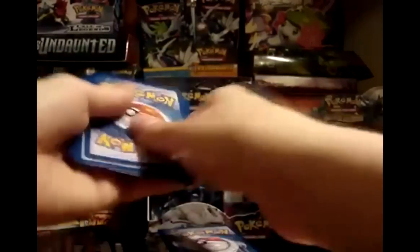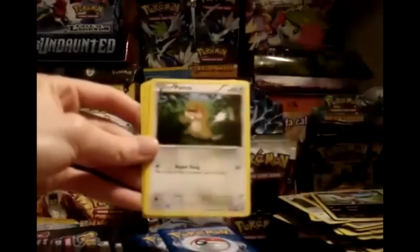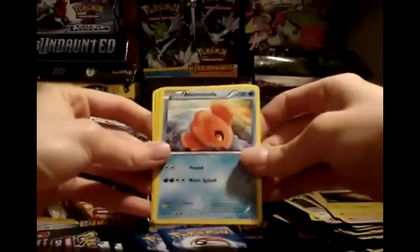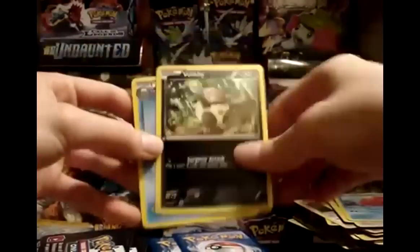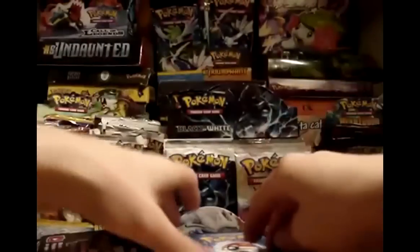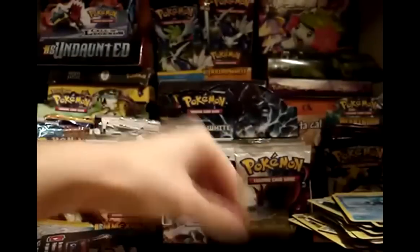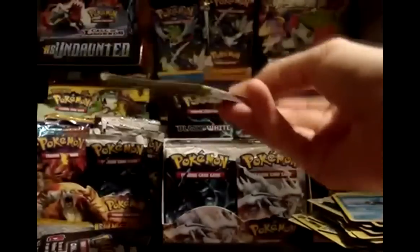Pack 15: Oshawott, Purloin, Switch, Patrat, Joltik, Alomomola, Vullaby, and Dewott. First Vullaby I've seen — pretty cool considering that big stack of commons. Maybe that means I'll get the other Vullaby variation too. My reverse is a Revive — that's a nice reverse. My rare is a Zebstrika. I want the other Vullaby, although I think I may have enough for decks.